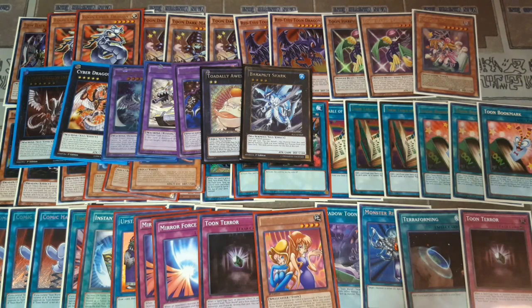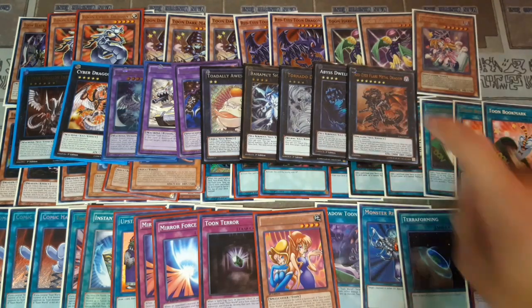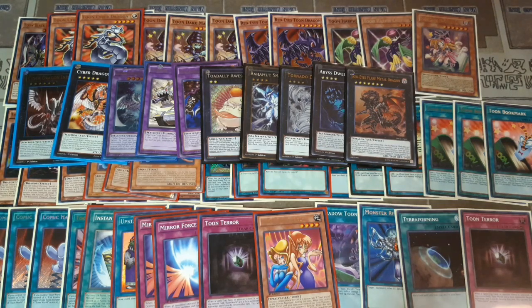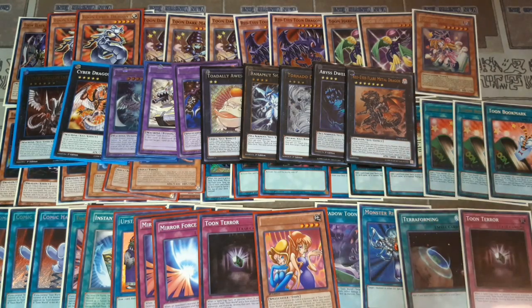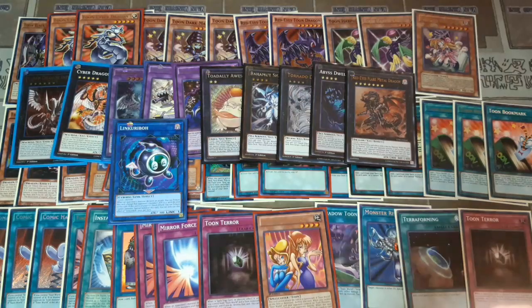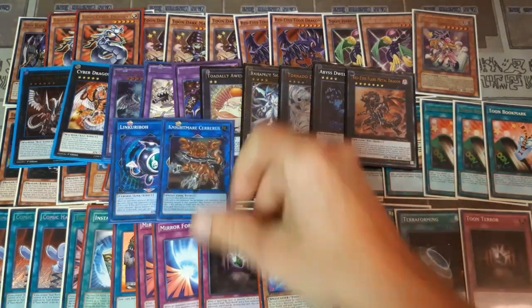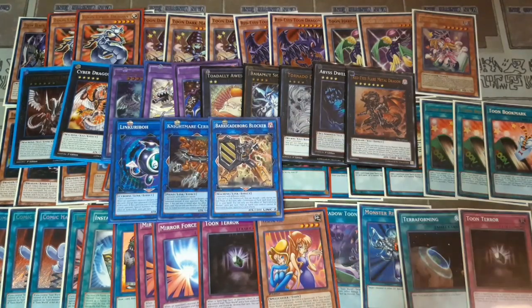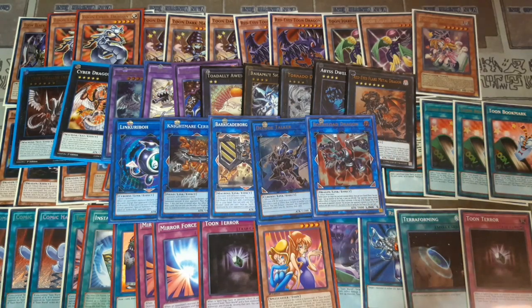This extra deck overall is not going to cost too much — maybe about 30 to 40 dollars depending on what you do and don't have. We're also playing one Tornado Dragon, one Abyss Dweller, and one Red-Eyes Flare Metal Dragon, which just got a nice reprint in Legendary Duelist Season One. Since we're playing level seven monsters, Red-Eyes Flare is going to be very helpful — if you can get it on the board your opponent will burn through so many life points trying to get around it. For links: one Link Arribo since we're playing level ones like Thousand-Eyes Restrict and Black Stone of Legend, one Knightmare Cerberus, one Barricade Borg Blocker to recover and search field spells, one Decode Talker, and one Borrel Dragon.